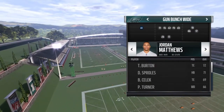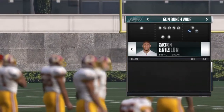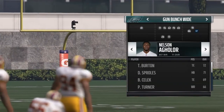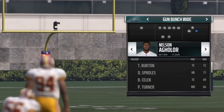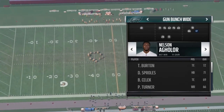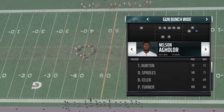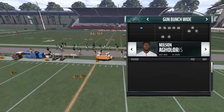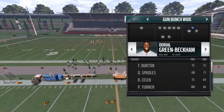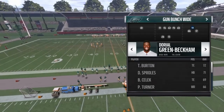So I put my best receiver here. These are not the newest rosters, so Aguilar is one of the starters, which is kind of sad. You put your best receiver right here, put a really fast guy right here, and a nice receiver in the slot. We have DGB who's 94 speed or above — he'll get the job done.